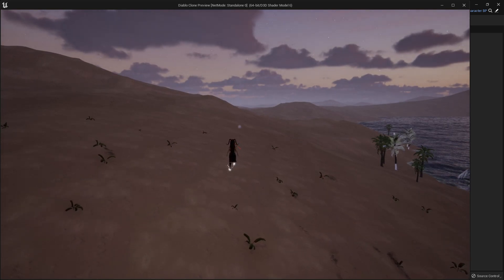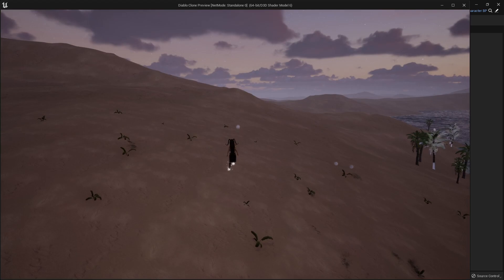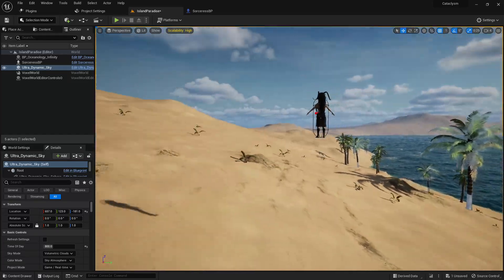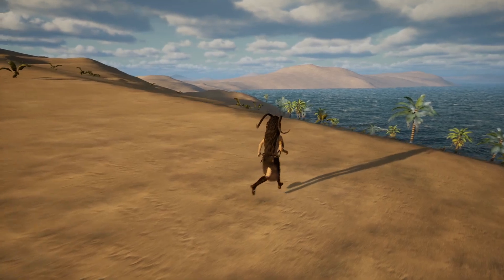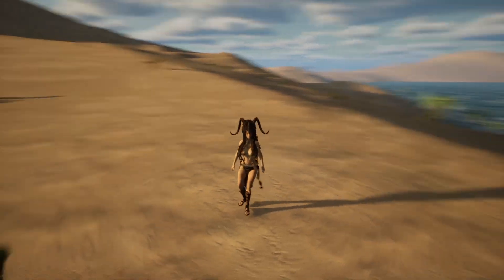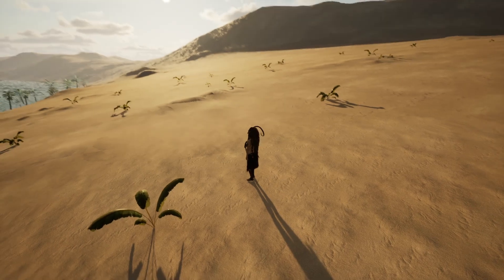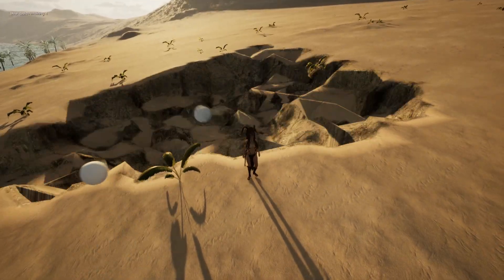When we spawn, the meteor comes down, has a bit of impulse already applied to it, and has a bit of a delay before it hits the ground. As nice as this sunrise is, I think we will make it a little bit brighter so we can see what we're doing. This landscape is actually kind of special — it's made with the Voxel plugin, and that basically allows us to create a landscape which is destructible. Let me show you what happens when we apply a meteorite impact.